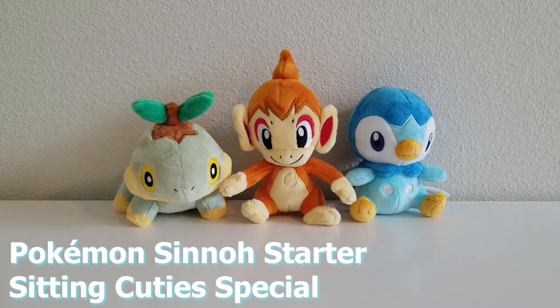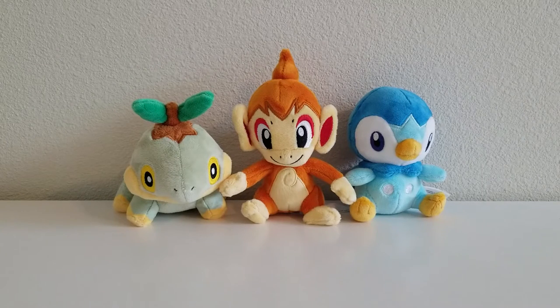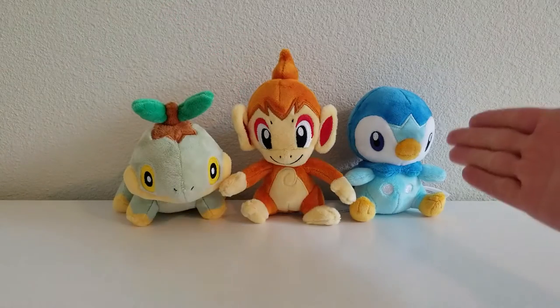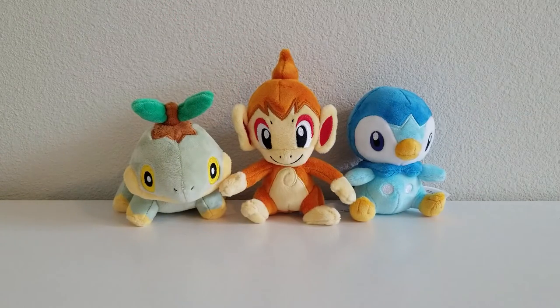Hey everyone, John here and welcome back to the Toy Box. How are you guys doing today? I hope you're having a great day and I hope you're ready for some Sinnoh Sitting Cuties. Today I have the Pokemon Center Sinnoh Starter Sitting Cuties Plushes. Right here we have Turtwig, Chimchar, and Piplup. But that's not all — we also have the evolutions, so we're going to be looking at 9 plushes today. It's so big that we have to call it the Sinnoh Starter Sitting Cuties Special.